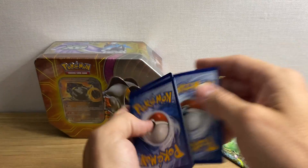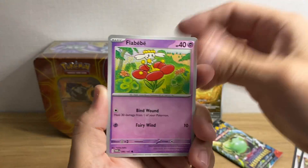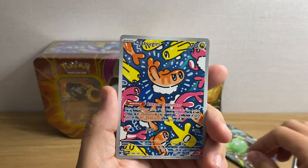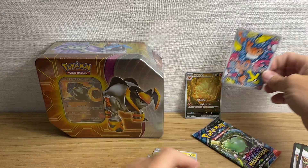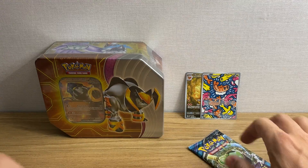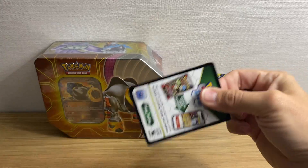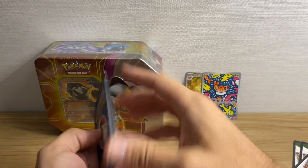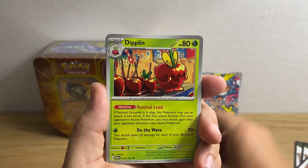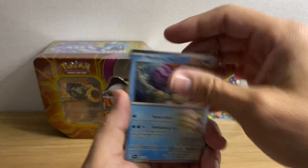Twilight Masquerade, let's go! We got the baby Aggron, Cufant, Tangela — ooh, Tatsugiri! Nice hit right there, that's an awesome looking card. Last pack of Twilight Masquerade from the first one: Lumineon, Applin, Nopass, Seekret, Jamming Tower, Glaceon, Farigiraf, and Walking Wake.